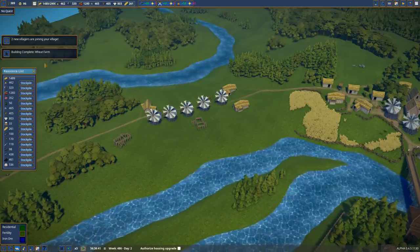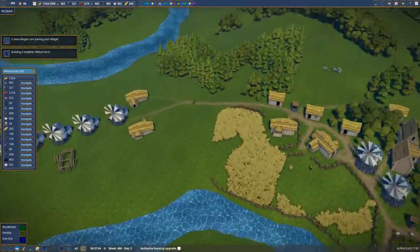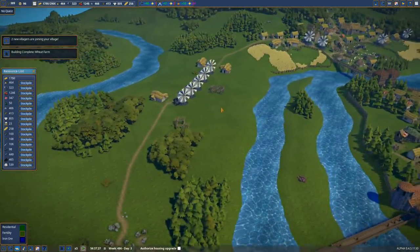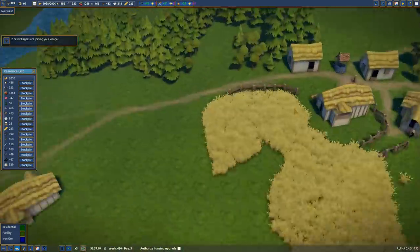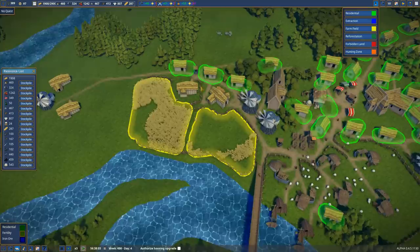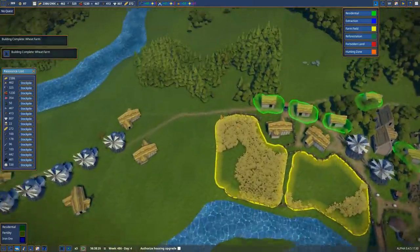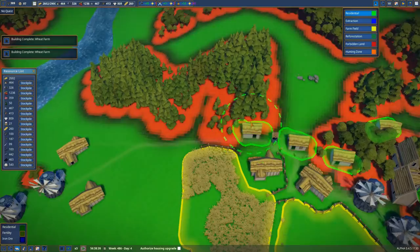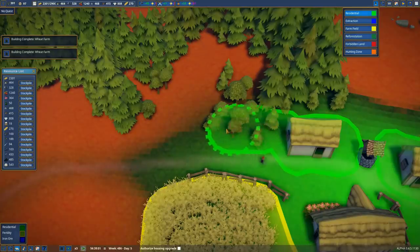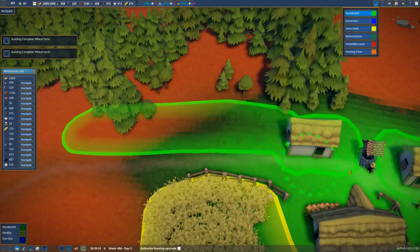I'll probably want to bring in about 20 people or something. Houses — this is the thing. I don't want millions of buildings in here, so I'm going to put the houses more up this end and they can walk to work, then come back to their houses and go to the market. Are these going to be particularly efficient? No. Do I care? No, because that's not the point — the point is the looks. Everything's got to be a balance between looks and efficiency.